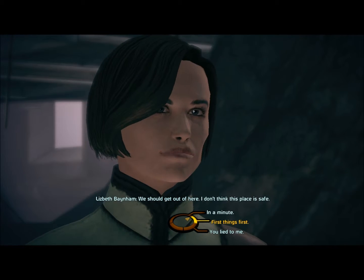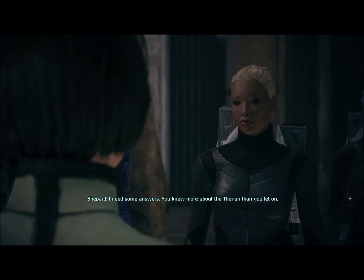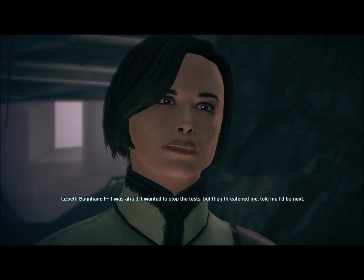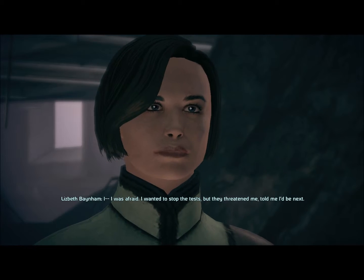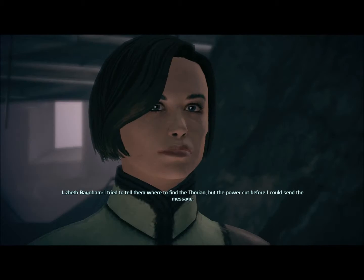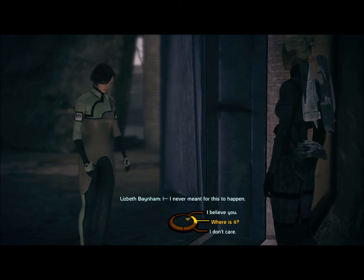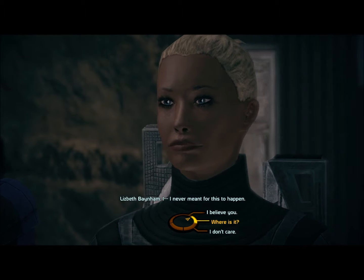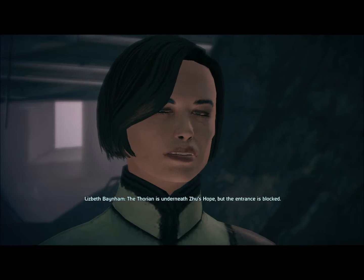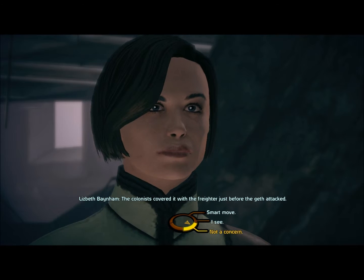First things first, buddy — I need some answers. You knew more about the Thorian than you let on. I was afraid. I wanted to stop the test, but they threatened me — told me I'd be next. When the Geth attacked, I stayed behind to send a message to Colonial Affairs. I tried to tell them where to find the Thorian, but the power cut before I could send the message. Suspicious! Well, where is it? The Thorian is underneath Zhu's Hope, but the entrance is blocked. The colonists covered it with the freighter just before the Geth attacked. Maybe we can blow it up.